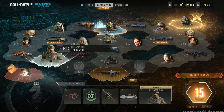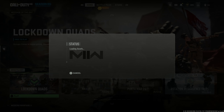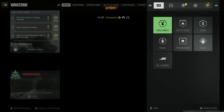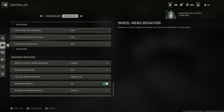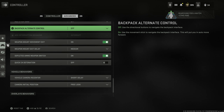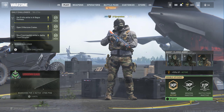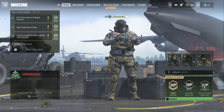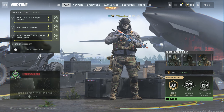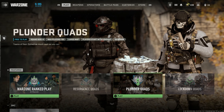For the first method, go back to the home screen and go to Lockdown Quads. In the bottom left corner make sure squad fill is off, then start a game. Go to your settings, then controller settings, go to Advanced on the right, scroll all the way to the bottom, and turn off Parachute Auto Deploy. Head into the game and that's it — it restarts automatically and puts you into another game.